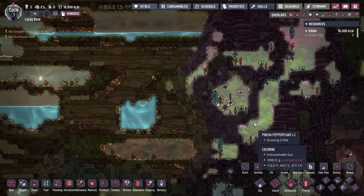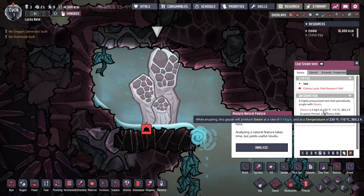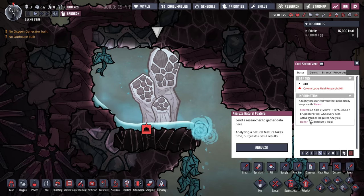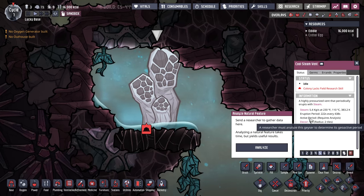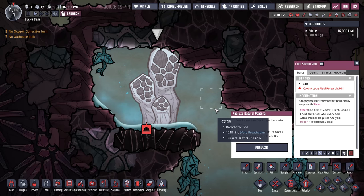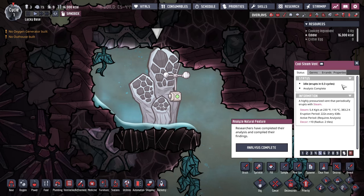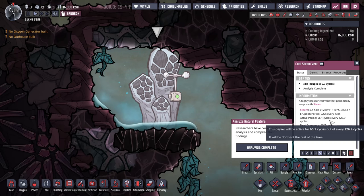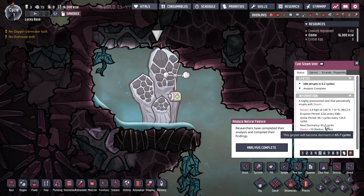What I want to talk about first are the stats on these geysers. You can see the temperatures things spawn at, the quantity it spawns, how much it's erupting in a given period, and then an active period which requires analysis. The basics are that these are not erupting all the time — they're irregular. Once you have it analyzed, you can see the active and dormant periods are roughly half and half: 66 active cycles every 126 cycles. It'll tell you when it's going to be dormant next.